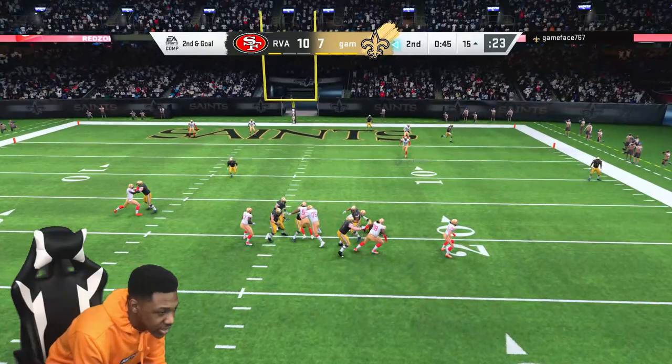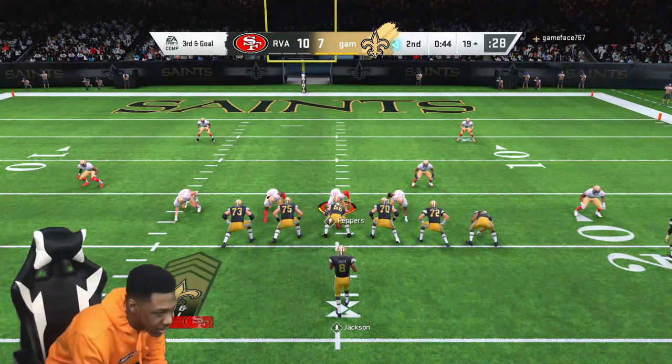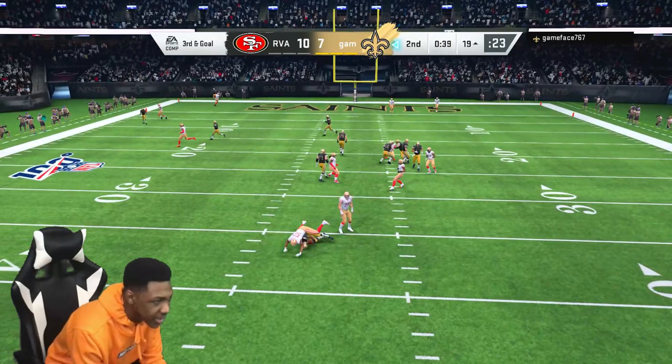Look at that — I blitzed Pat Tillman there. Oh, he's shaking with Lamar, he's shaking, but we got him. We blitzed Pat right there — he got enforcer, tackle supreme. So he's not going to be able to break the sack, basically. I don't care what kind of abilities you got on your running back or your quarterback.